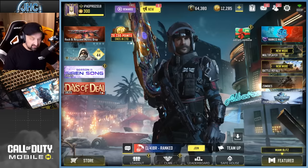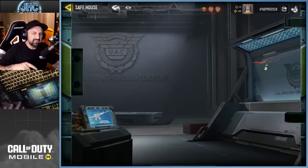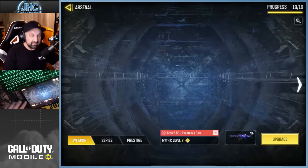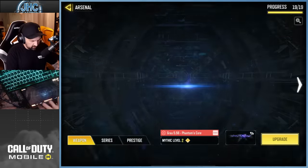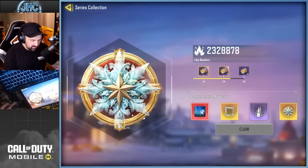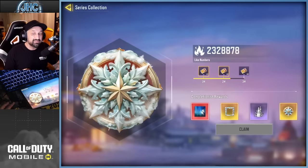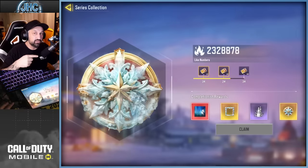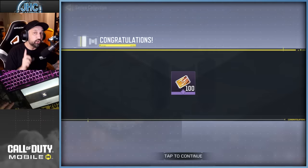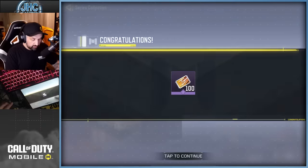Number one: there's an easter egg where the community has to go and like, and we can get some free spins with holiday series points. From the arsenal on the series, click the logo at the bottom. We're already past 2 million likes — if you didn't like yet, go like because we're going to reach 3 million soon. I can claim two right now — one here is 100 series points, that's one free spin, and another 100, that's two free spins.